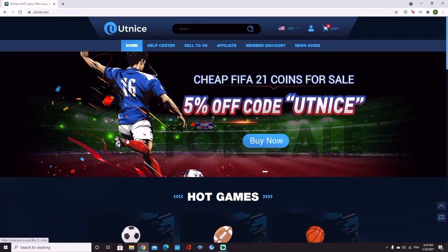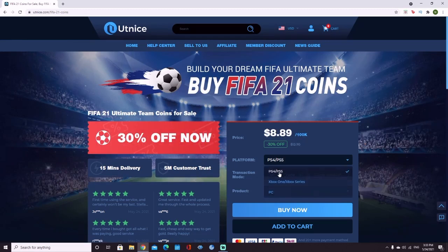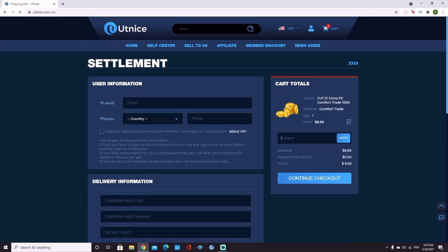If you guys are looking for the cheapest and most reliable coins on the market, make sure to head over to utnice.com. Click on FIFA 21, choose your platform, choose the amount of coins you'd like to purchase, click buy now, and then put in the discount code CHIEF for 6% off your order.